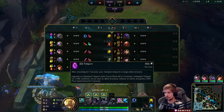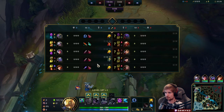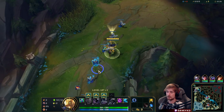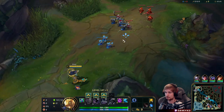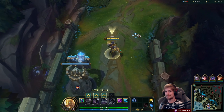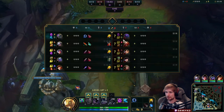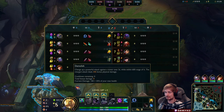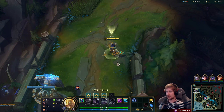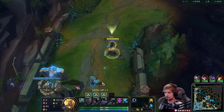Now let's move on to the gameplay commentary where I'll teach you exactly how to play Nasus top lane. This game is full of subscribers, so ELO is completely random. I'm running Fleet, Presence of Mind, Tenacity, Lucent, Unflinching, and Demolish. I also have Doran's Ring into the Jax matchup, and TP with Flash.